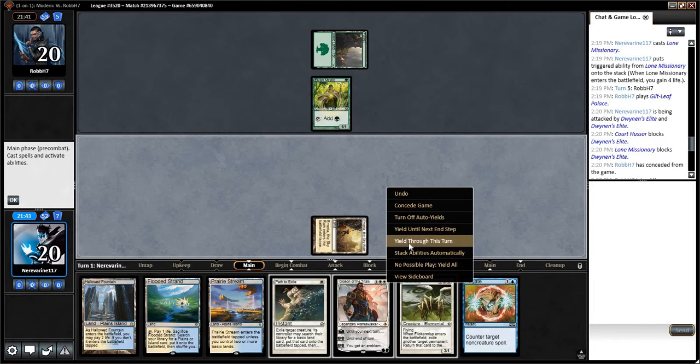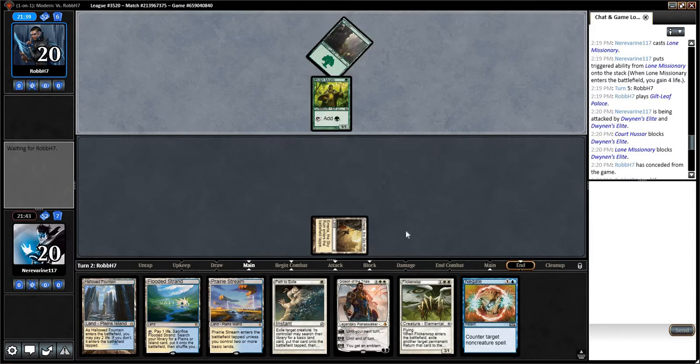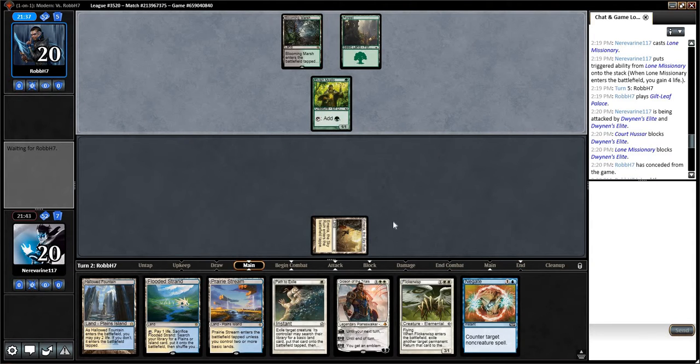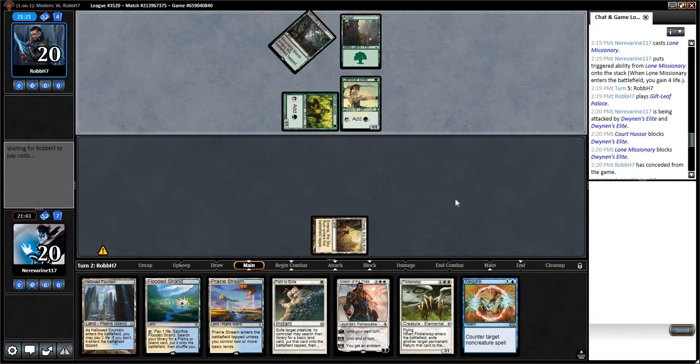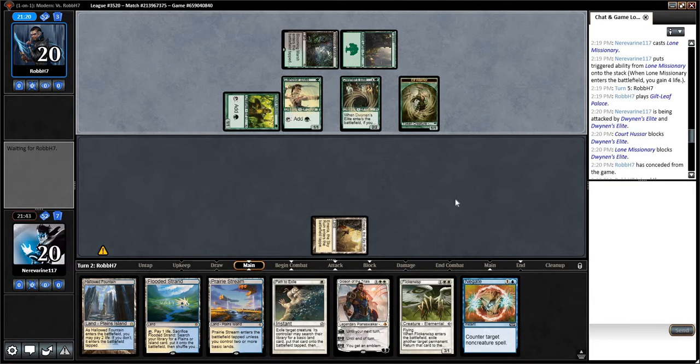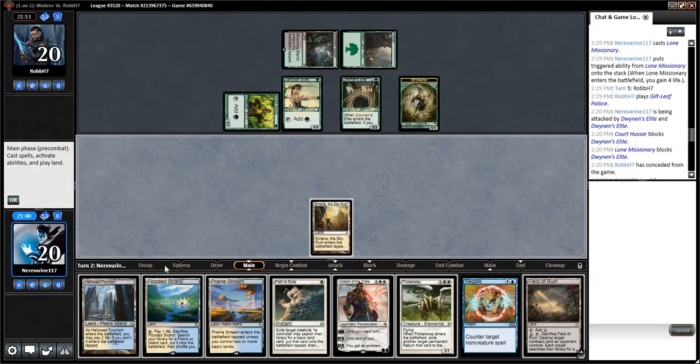Okay, there's a Negate, so we'll just play the Emeria here and pass. From what I remember, they can build the elves deck as either an aggro run-you-over deck or more of a combo-style deck. It looks like this is the aggro version — so we probably should have tried to get a sweeper here.